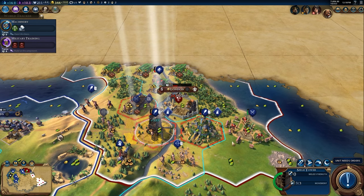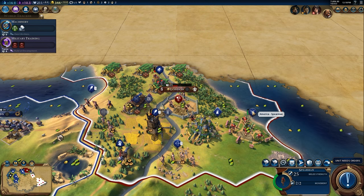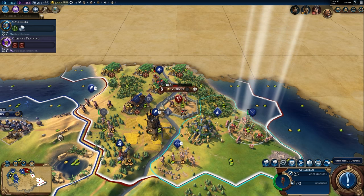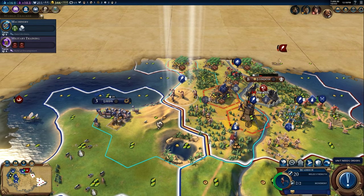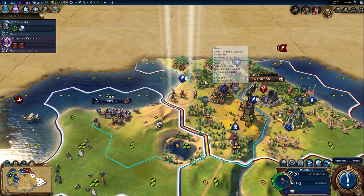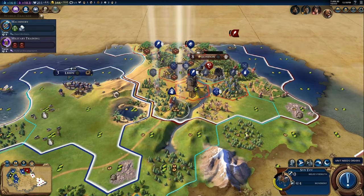These siege units — another question I have is: what would happen to siege units if a unit hit it? Does it have its own defense? I believe it does — it just can't do anything back. I don't think it's going to get taken like a civilian unit. You'll probably have to grind it down.